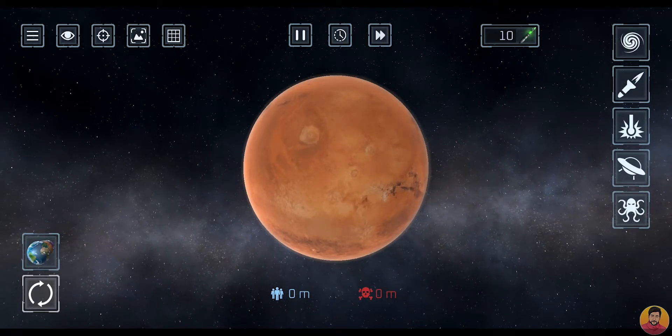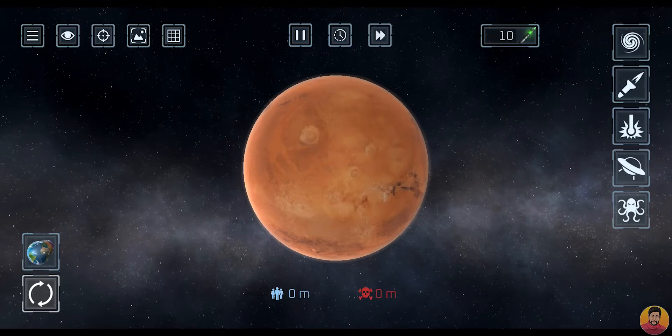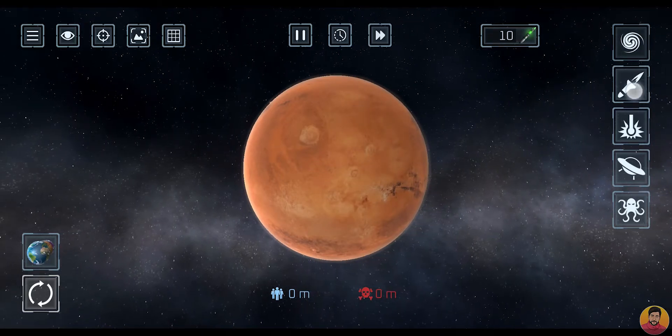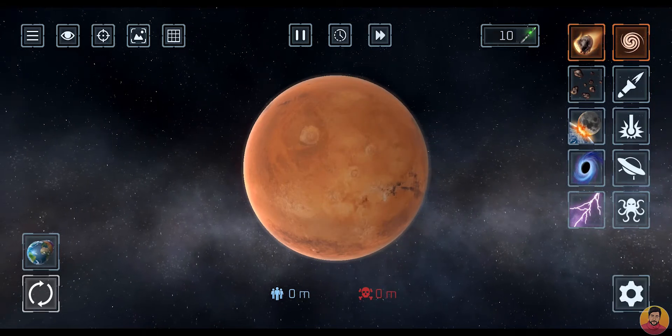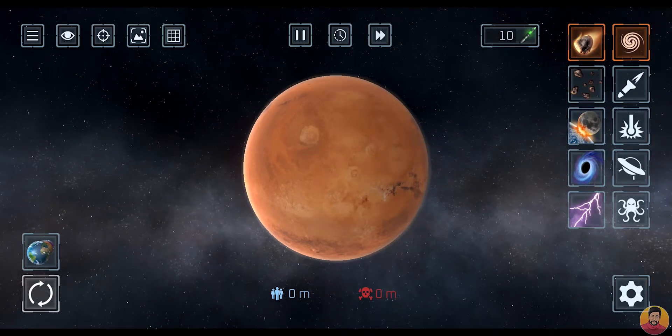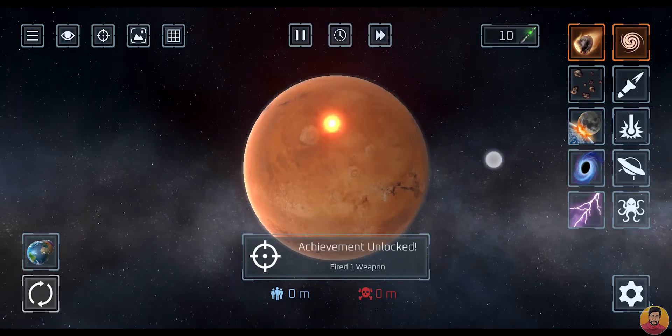Now let's go to Mars. That's the game. How do we do it? We can use this option. In the first option, we can select one area — select the area to the oracle.